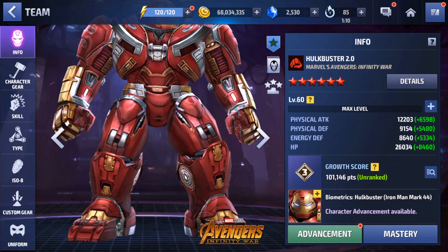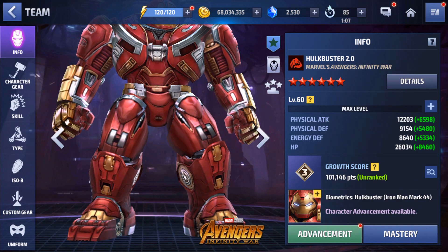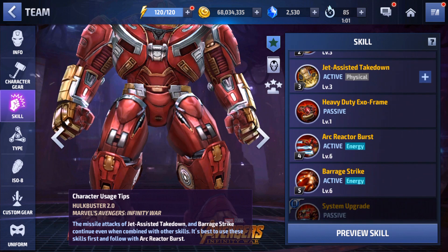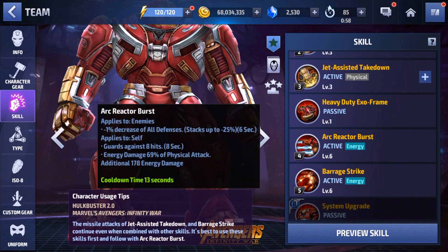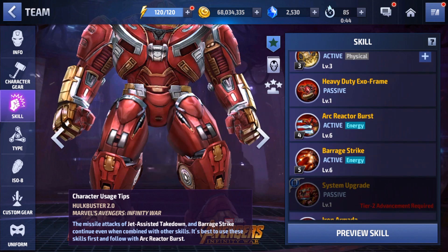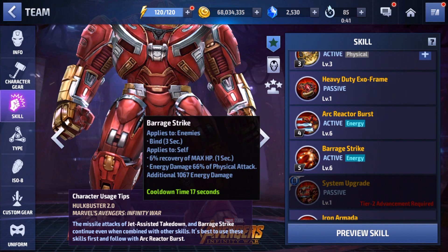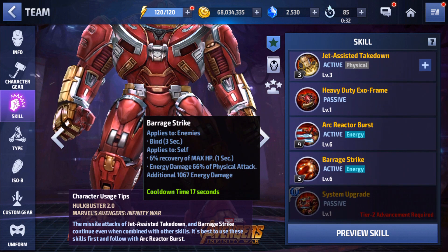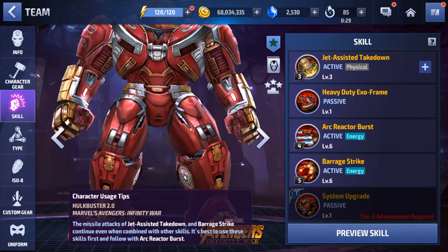We do have enough bios for him, so why not. Let's take a look at him before we tier 2 him. Looking at his skills, pretty much the only fully leveled skills are the bottom two. The 4th skill gives him a guard for 8 hits for 8 seconds — very nice for survivability. He also has an all defense down that stacks up to minus 25%, which helps his damage. And the 5th skill gives a 6% max HP heal, so definitely a lot more survivability with this uniform, not to mention the skill chain animations.